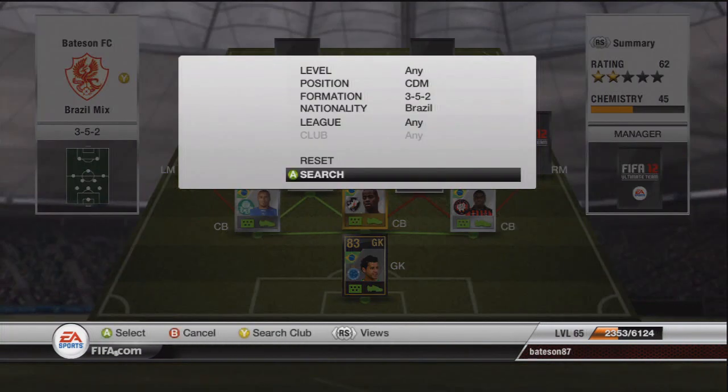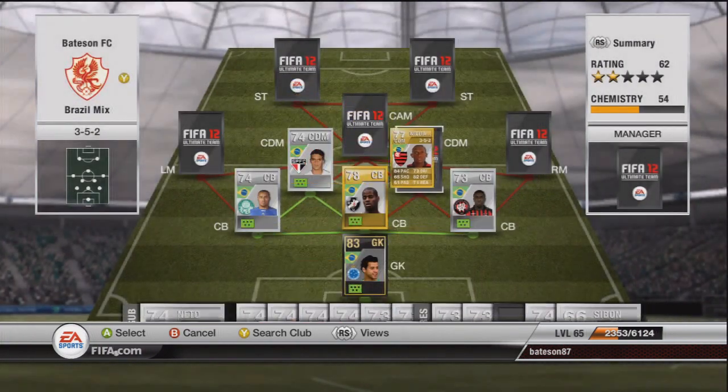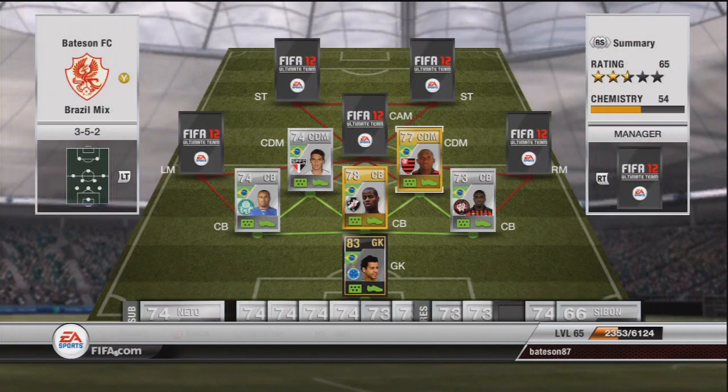The second defensive mid is Williams, also in the Brazilian league. He only cost me 900 coins but he is really really good — 84 pace and 82 defending — an absolute solid defensive mid.